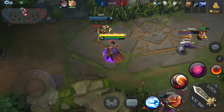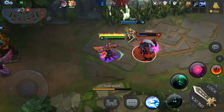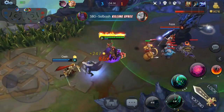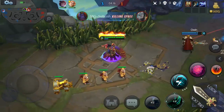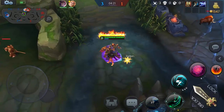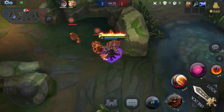We got him stunned with the ultimate. Didn't want to let him get away, so we teleported in on him, and that puts us up three to one. Let's check buff — buff is actually up, so we're going to grab it. Upgrade that magic defense ability.